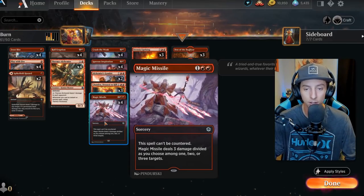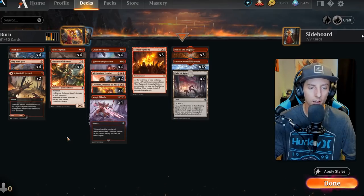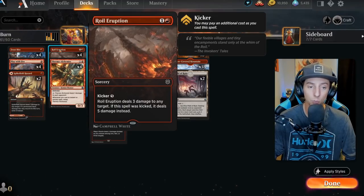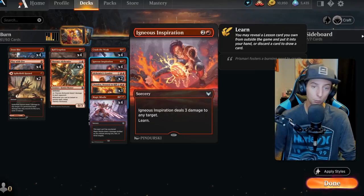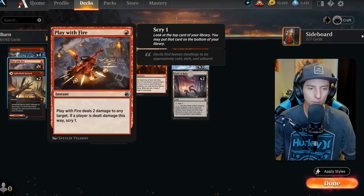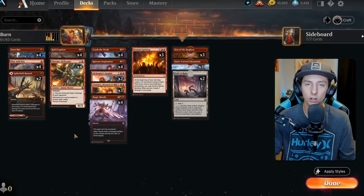Magic Missile is a great way to clear up a lot of those mono white creatures because they always have one toughness. You can get up to three target creatures potentially with this card, which is sweet. That's pretty much going to be most of our removal. Then we're also going to our opponent's face with some big Royal Eruptions - maybe if we kick them we can deal five. We've also got the Inspiration, which can open up the possibility for a sideboard tutor and deal three damage to any target, most likely our opponent's face. Play with Fire can also go to face for two damage as well as any creatures. We have a lot of very cool burn spells that allow us to choose any targets of our choice, which is great.